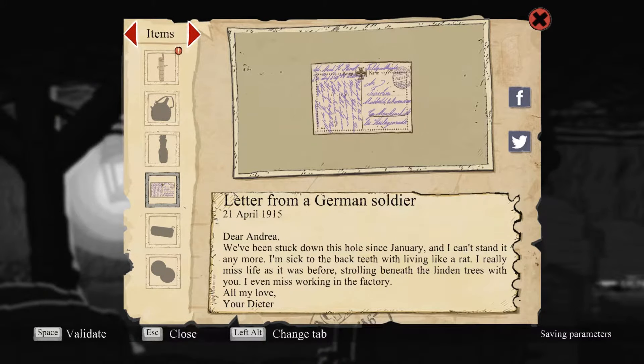Letter from a German soldier. 'Dear Andrea, we've been stuck down this hole since January, and I can't stand it anymore. I'm sick to the back teeth with living like a rat. I really miss life as how it was before. I'm strolling beneath the linden trees with you. I even miss working in the factory. Oh my love, your detour.'